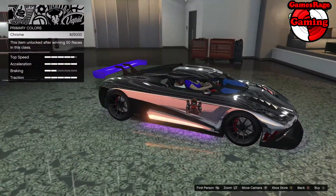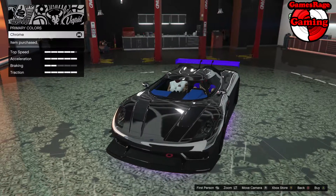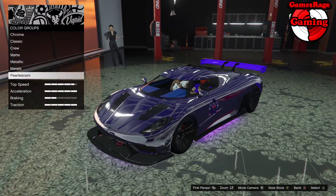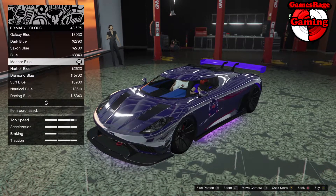Because chrome looks so nice on this vehicle, we're going to firstly apply chrome as the primary color and then apply the crew color as an overlay, so it becomes a blue chrome. Then we're just going to pick up a finish which will make it kind of glow in the dark a bit more.